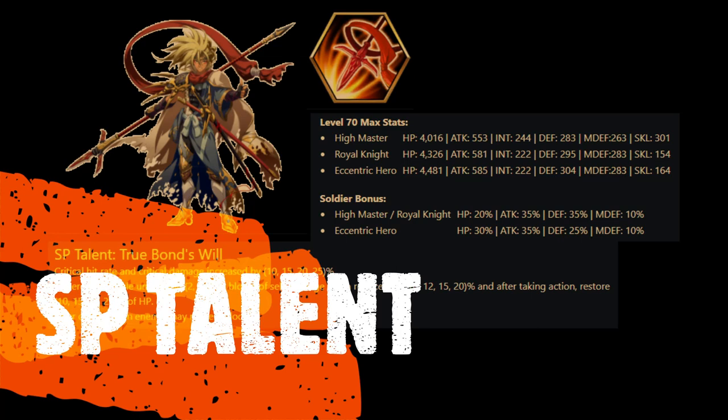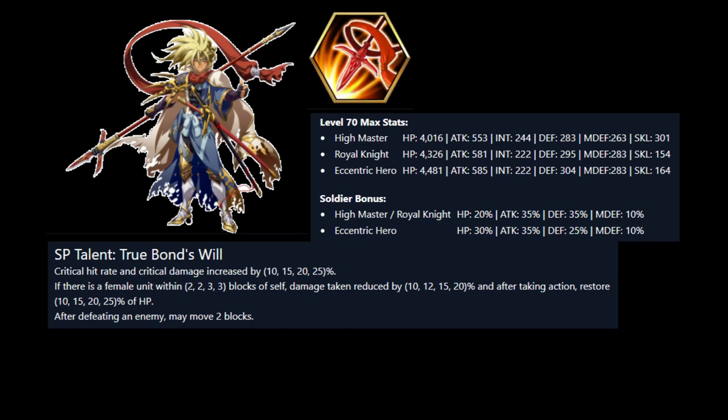First, we're going to go over his talent. With his new talent, his critical hit rate and critical damage are increased by 25% at max rank — an improvement over the previous talent, which only increased critical hit rate by 30% at max rank. Additionally, if there's a female unit within three blocks at max rank, damage taken is reduced by 20% and he recovers 25% of HP after taking action. After he kills an enemy, he can also move two blocks away — absolutely amazing, as nothing currently directly disables talents.